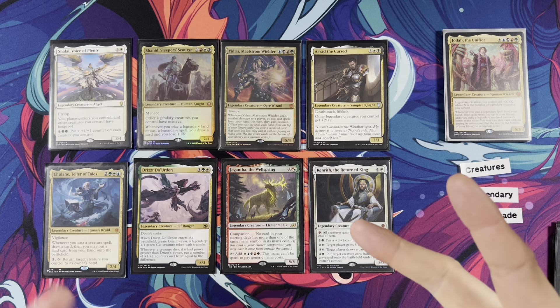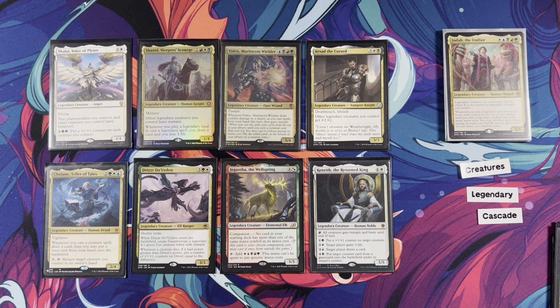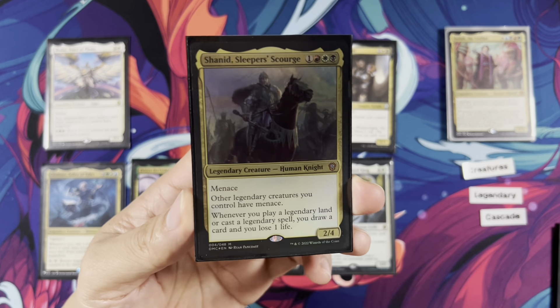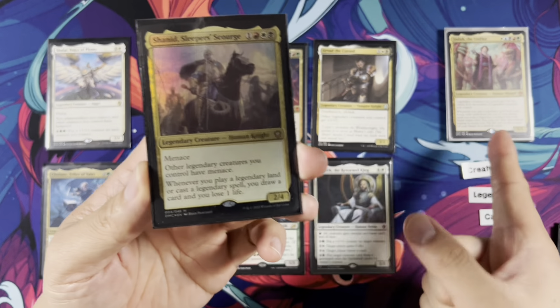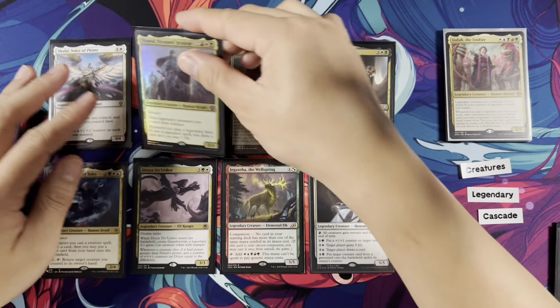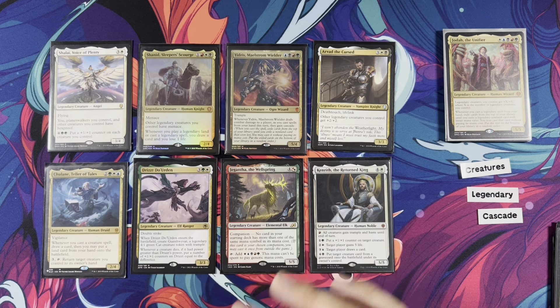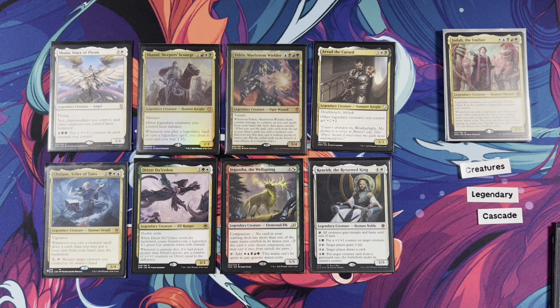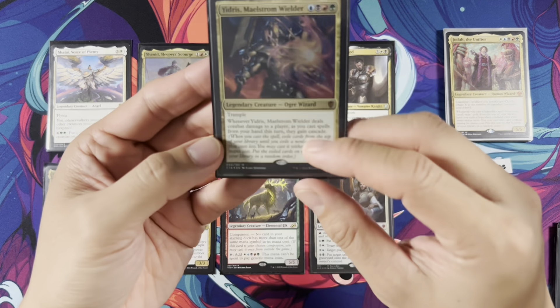The next set of legendaries are from four to five mana value. We concentrate a lot in the middle because we can cast them easily and they cascade to each other very easily. We have Shillai, which gives everything hexproof — nothing to do with legendary, but hexproof is very good because you want to protect Jodah. We have Shindid, Sleeper Scourge — a new card with Menace. Legendary creatures you control have Menace, which is important with commander damage. When you play a legendary land or cast a legendary spell, draw a card and lose a life. This plus Joira and Reki — boom. It also includes a legendary land clause, which makes it even better.